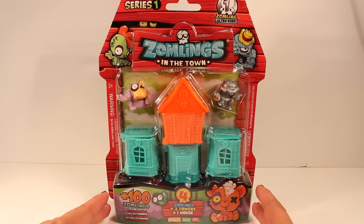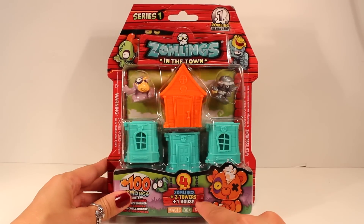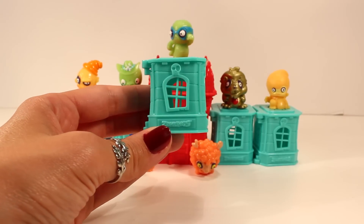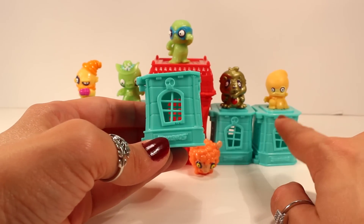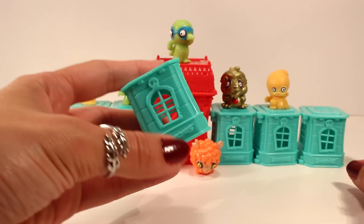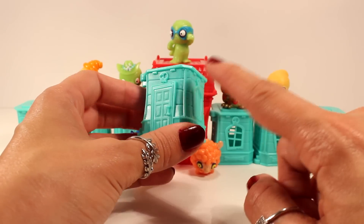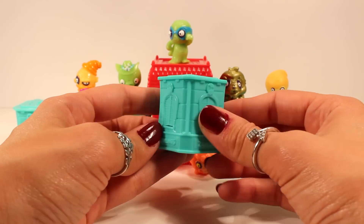This next one we're going to open up is a four pack. It comes with four Zomlings, three towers, one house, and one ultra rare Zomling. Starting off with the towers — there are three of these and they are identical to the ones we got in the first pack. The first two are identical, and then there's a third one that we also saw in the other pack — it's different from the other two with a door and windows as well.